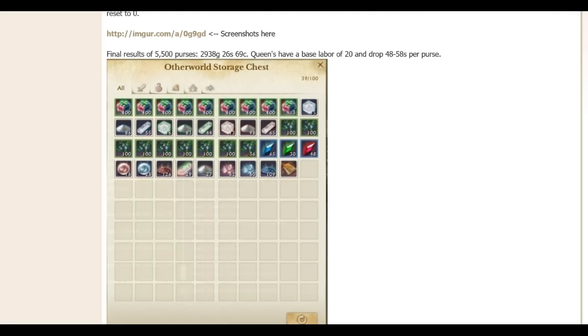Keep farming for the coin purses — get those blue ones and the green ones. The base ones aren't necessarily the greatest, but the Queens ones here are pretty good. Thanks for watching — make sure to hit that like button, share the video, tell your friends about the channel, and subscribe.